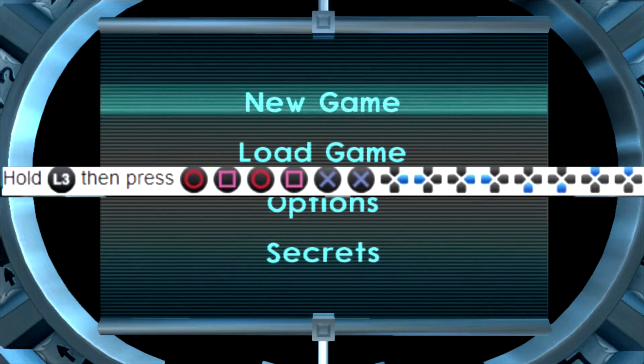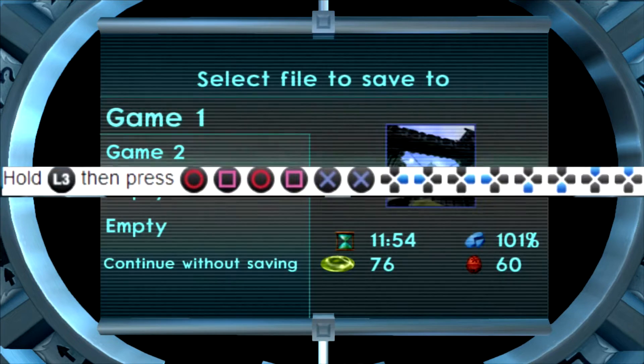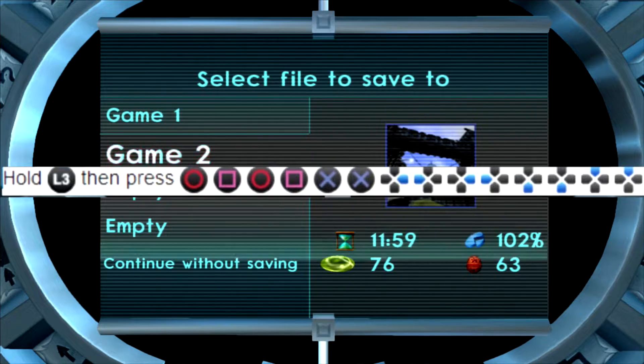Hold L3. I will have everything on the screen for you guys. Hold R3. Then: circle, square, circle, square, XX. Right, left, right, left. Down, down, up, up.